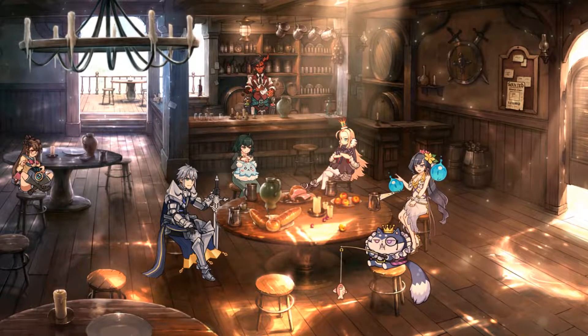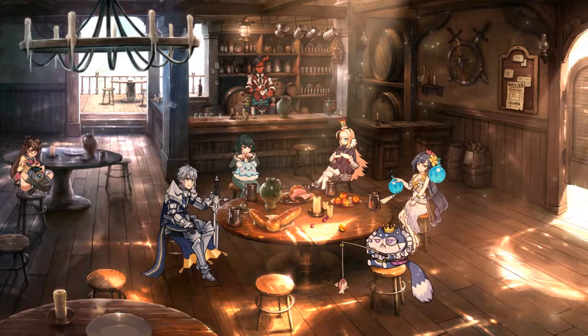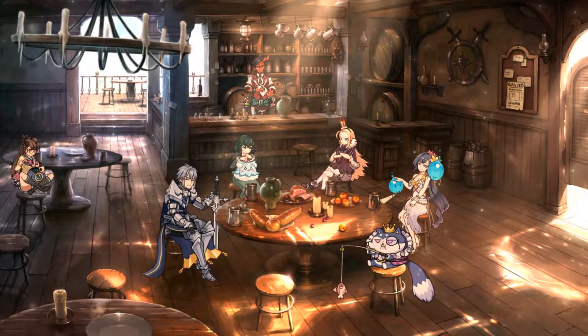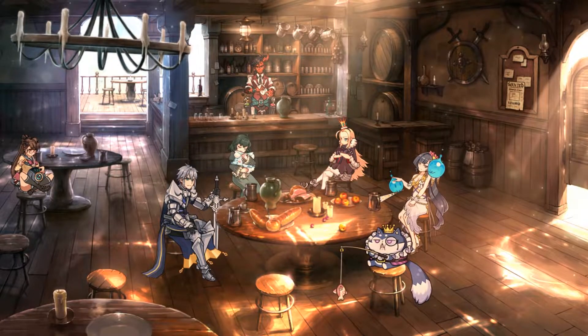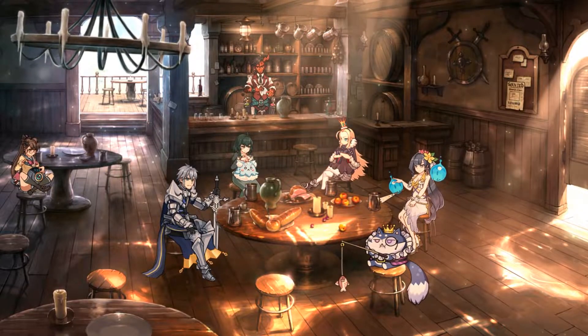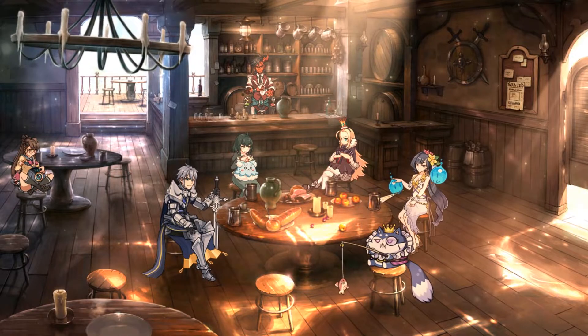Hello everyone and welcome to Epic 7. Today I would like to showcase my Banshee 11 one-shot team which I finished very recently. First I'll showcase the run itself on auto just to show that it works. Then I'll show off each of the hero's stats and while I'm doing that I'll talk a little bit about my decision making behind the team itself. So let's get right into this.